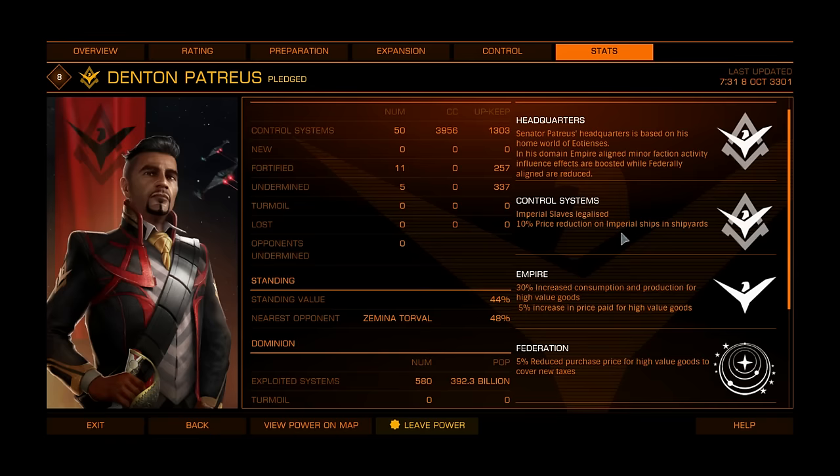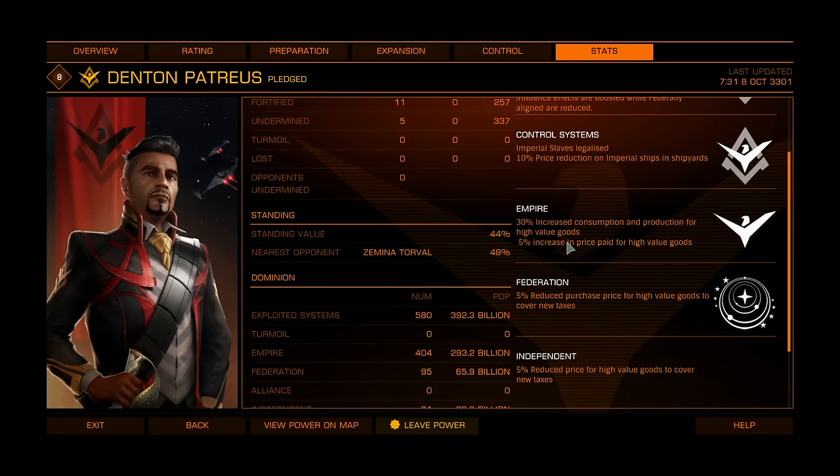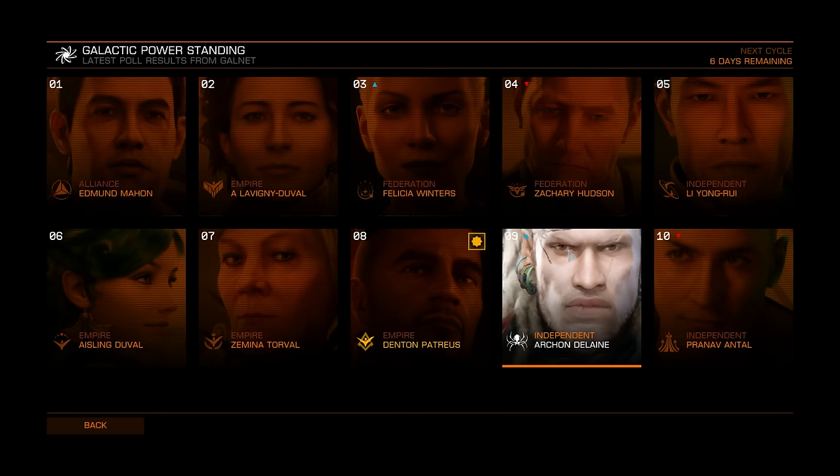Denton Patreus: imperial slaves legalized, 10% price reduction on imperial ships in shipyards. If the Li Yong-Rui bug gets fixed — where the 15% outfitting price is applied to ships as well — this would be the second best place to buy ships. But for now go to Li Yong-Rui to buy ships with a 15% discount, since here only imperial ships are discounted. Empire: 30% increase in consumption and production for high-value goods, 5% increase in price paid. You can also buy slaves cheaply at Denton Patreus — around 14,200 credits. Zemina Torval is still better, but Denton Patreus works fine too.